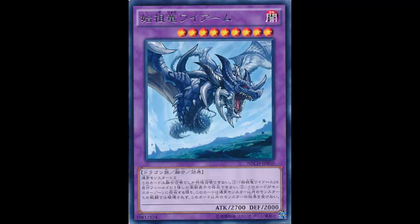Blue-Eyes Ruler with the Flamvell Guard and the Blue-Eyes White Dragons - both searchable and sendable to the graveyard. You could just open Dragon Shrine and Dragon's Mirror: Dragon Shrine sends, Dragon's Mirror banishes, and you summon it. Look how easy that was - a 2700 beater you can't kill by battle and unaffected by monster effects.